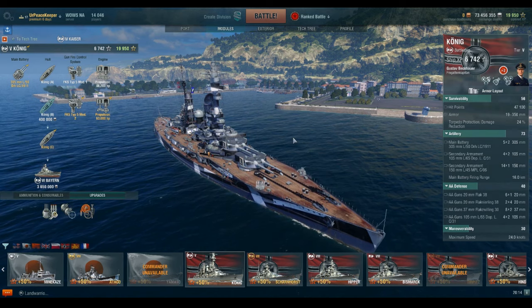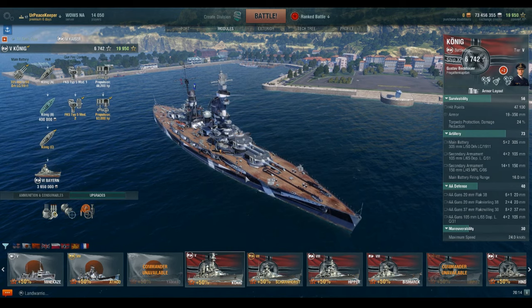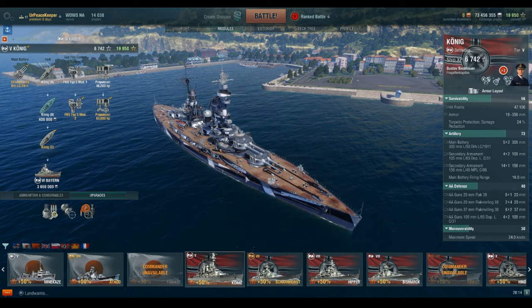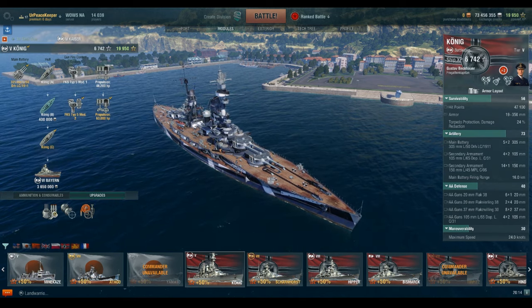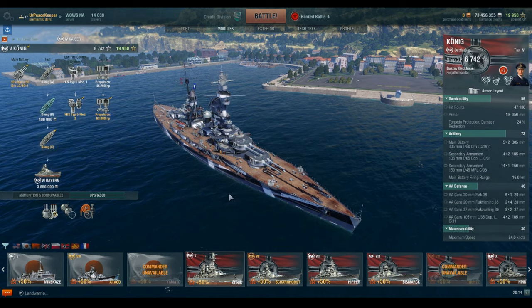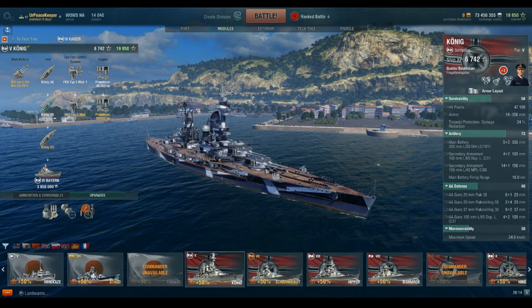At Jutland, these ships saw extensive action and were part of the heaviest engagements. They were credited with sinking several British ships, including the destroyer HMS Nestor and the cruiser HMS Defence — the latter going up much like the Hood did later against the Bismarck: magazine detonation.